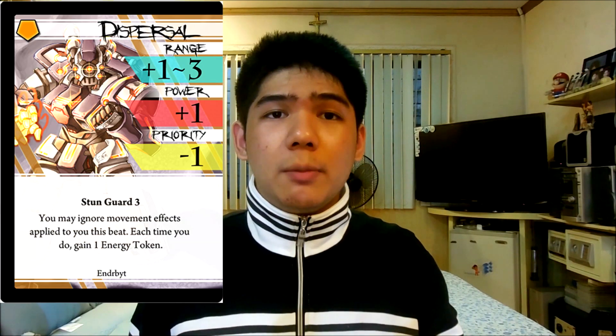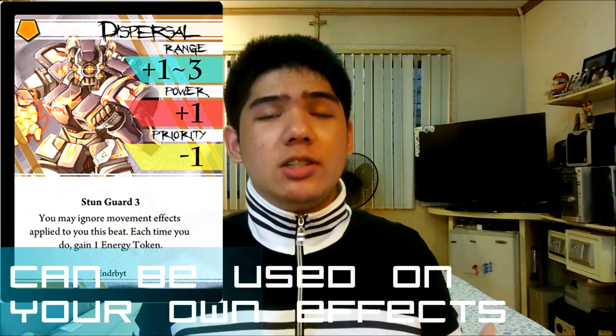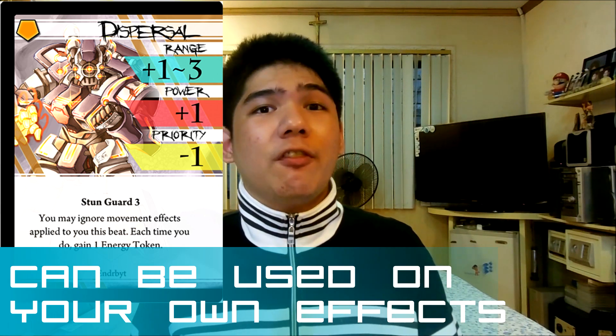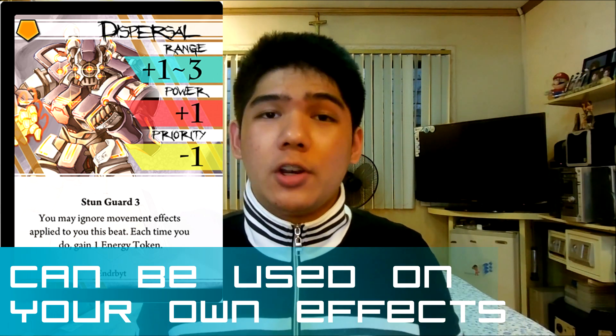Next up is Dispersal. Dispersal is very good on Brawler-type and Juggernaut-type Enderbites because of the range, power, and stun guard it gives. Be very careful though, as the passive effect allows you to gain energy passively — very good if you want more energy, but very bad if you possibly overload. The passive effect also makes you immune to movement effects from your opponent, allowing you to deal tons of damage without fear of being moved out of range. This makes it very good against Tricksters and Speedsters alike.